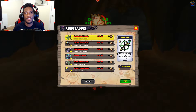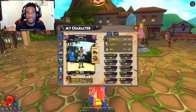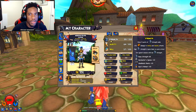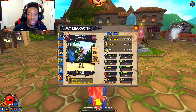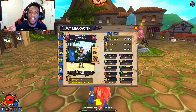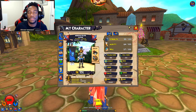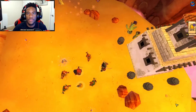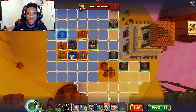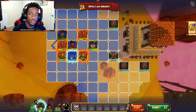The last tip is to understand your pirate's stats — Strength, Agility, and Will — and how to use them for your class. For Buccaneers, invest in Strength, because the higher your Strength compared to your enemy's, the higher your critical hit percentage. Agility is best for Swashbucklers and Musketeers, and Will is recommended for Witch Doctors and Privateers.